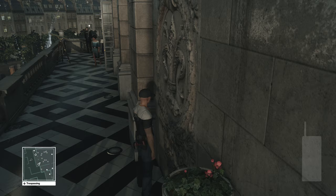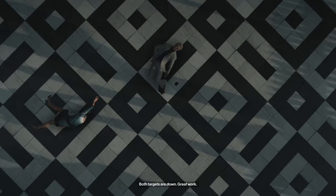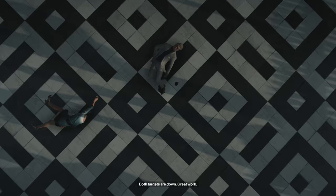You want to crouch, get behind her, and then just push her over the edge — that'll throw her onto the dude, killing both of them, which are the two people you want to kill. So the mission is completed at this point.